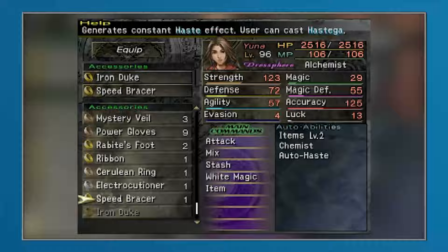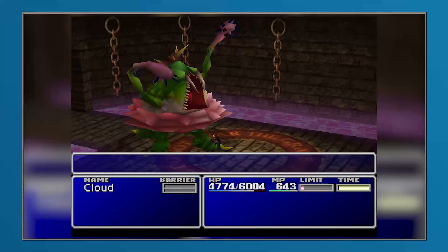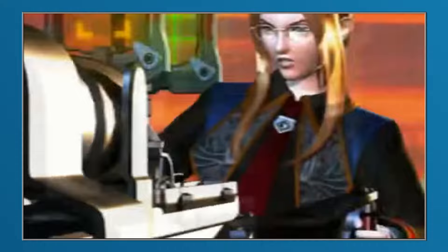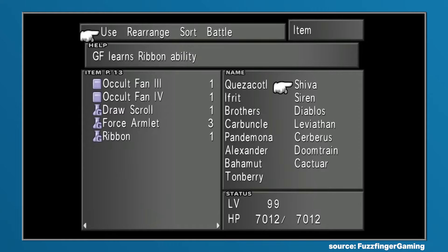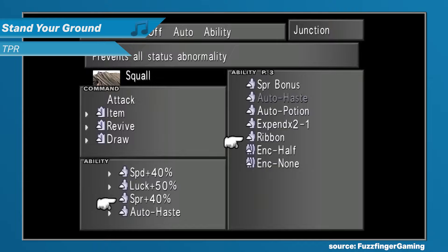Throughout the franchise, the Ribbon has often appeared as a rather useful accessory that, more often than not, makes whoever has it equipped immune to a wide array of nasty status effects. As such, ribbons are often quite difficult to obtain, and that remained true for Final Fantasy VIII, but unlike many of its previous appearances, in this particular game it did not appear as an accessory. Ribbon was instead an item, and it was quite useful, as it could be used to teach Guardian Forces the Ribbon ability. When equipped, this ability then allowed characters associated with that Guardian Force to become immune to what the game calls status abnormalities.